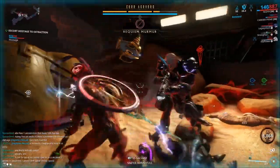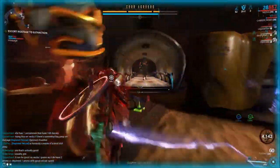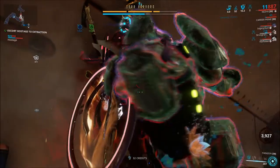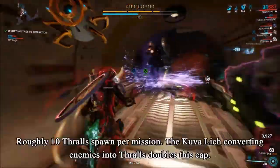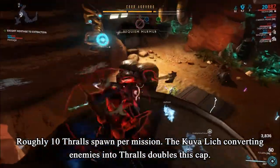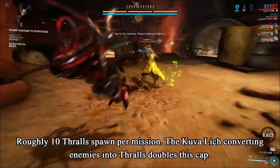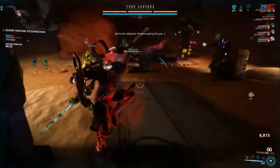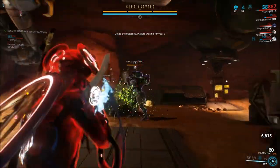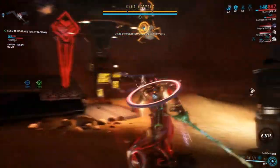Occasionally, a Kuva Lich may spawn before you've obtained enough Murmurs to reveal a mod — this is if you made him angry enough or if it's another player's Lich. If the player who created the Lich isn't ready to kill the Lich, the Kuva Lich should be left alive. The Lich will convert enemies nearby him to Thralls, which spawn up to a maximum of 10 per mission. However, letting the Kuva Lich convert enemies into Thralls allows for an additional 10 to spawn, which significantly speeds up Murmur farming.